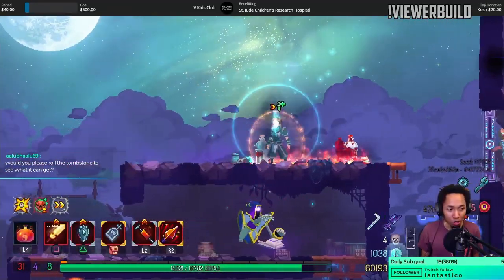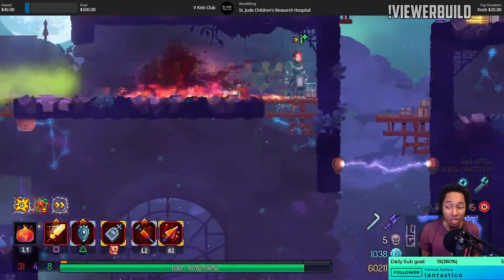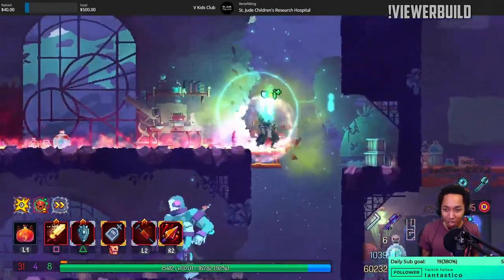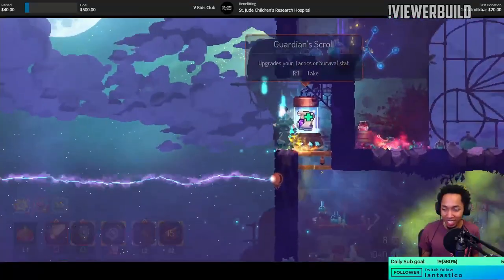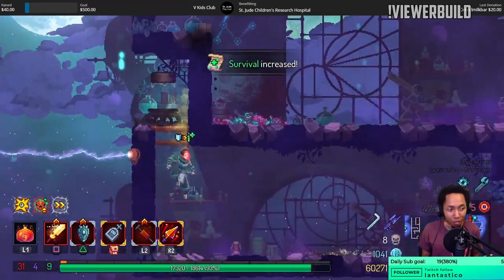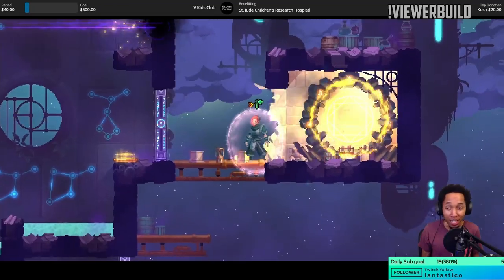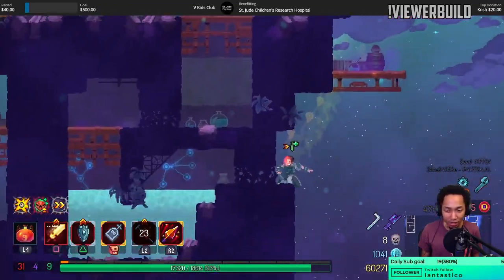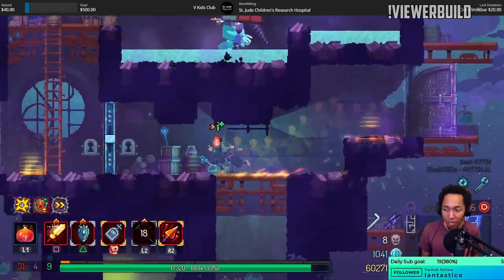Would it be possible to roll the tombstone to see what we get? If this thing gets 100% damage dealt like some of the other survival weapons, that would be actually incredible. You're watching Kenshin at the moment — that's a classic. They even have some live action movies, I haven't seen them though.